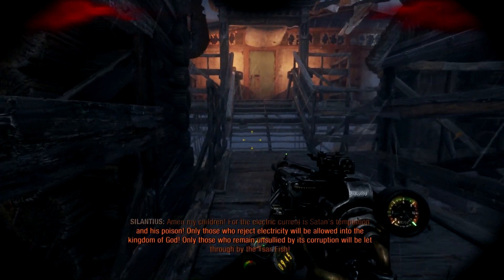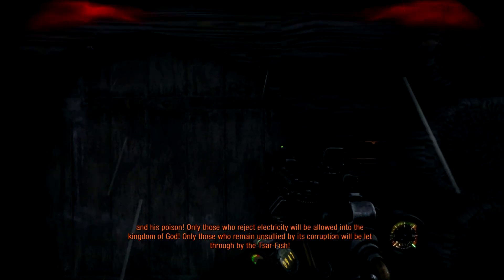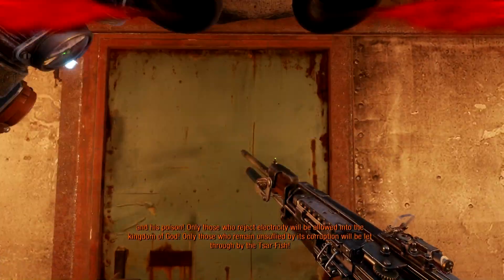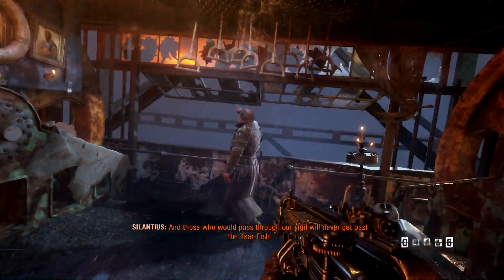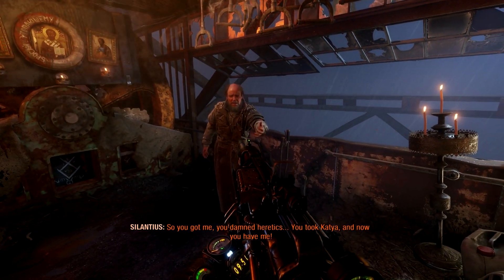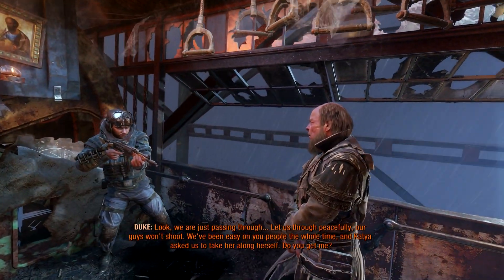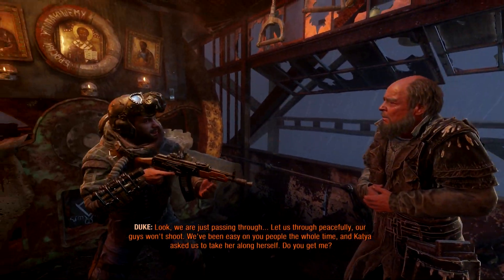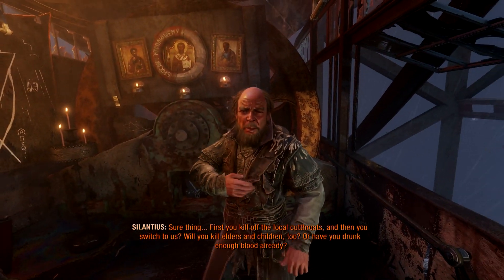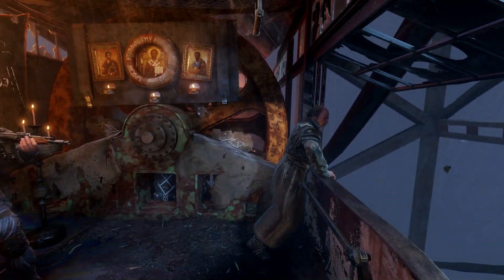Alright, we're almost there. Only those who remain unsullied by its corruption will be let through. What were you just saying about me not getting past the starfish? Oh look, we're just passing through — let us through peacefully, our guys won't shoot! We've been easy on you people the whole time, and Katya asked us to take her along herself! First you kill off the local cutouts, and then you switch to us! Will you kill elders and children too?